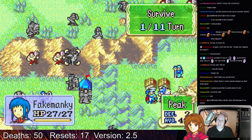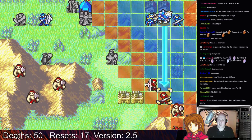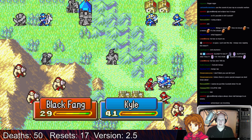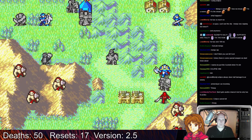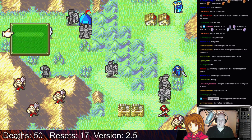Eclipse Cockgold — I don't think I'll be able to hit him at all. Let's kill this Archer first. We gotta be really careful about the Armour Slayer Cavalier this time around.